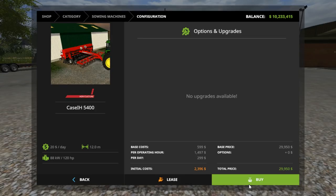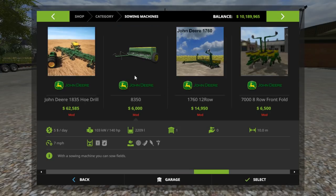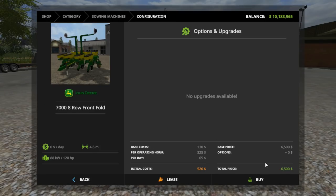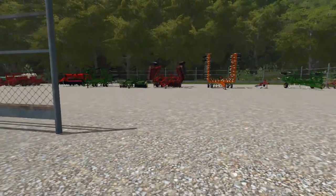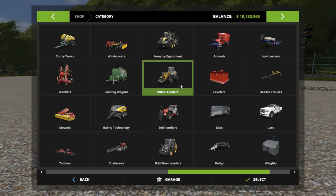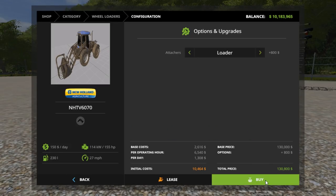We got this one to go to the Case farm for a drill, this one to go to the planter on the Case side, we got this drill to go to the John Deere side, and the eight-row to go to the other side. Alright, so we got all this equipment here and we're going to get some of it loaded up on some trailers. We're actually going to buy something to load them with - we're going to buy a loader.